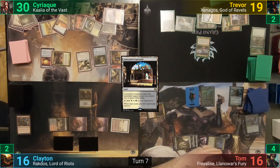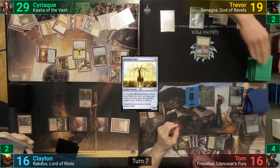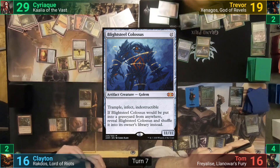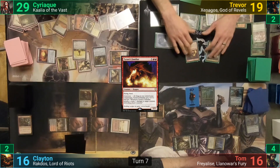Trevor untaps and plays a Mountain. He taps mana lightning fast to cast a non-entwined Tooth and Nail, picking the mode to put two creatures from hand into play — the first a Blightsteel Colossus, and the second, Tyrant's Familiar. Moving to combat, the Xenagos trigger goes on the Blightsteel and he swings it at Syriac, along with the Familiar. Sadly for Syriac, even with all the creatures he can block with, he'll still take ten infect and get taken out, so he blocks the Familiar with Avacyn to at least take that out.